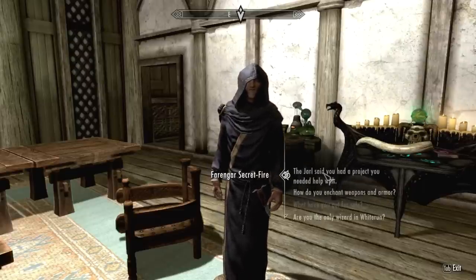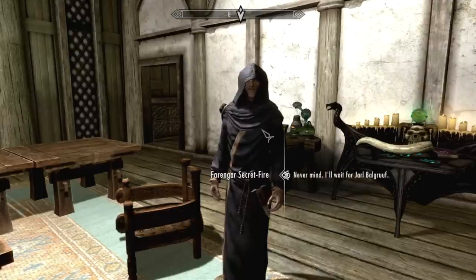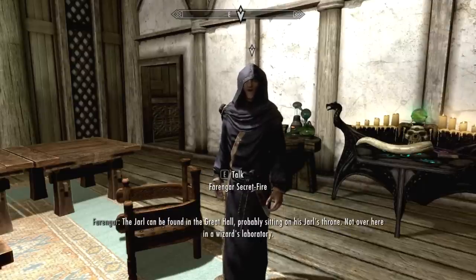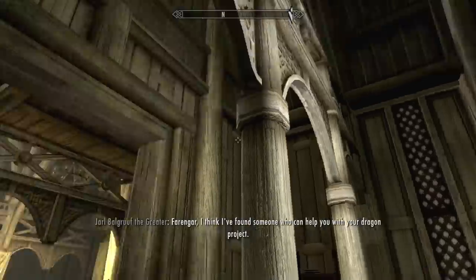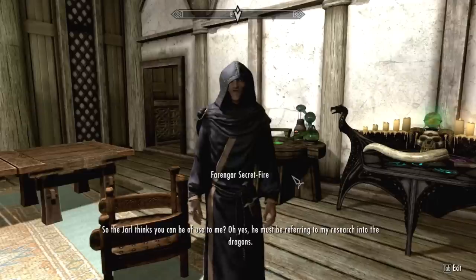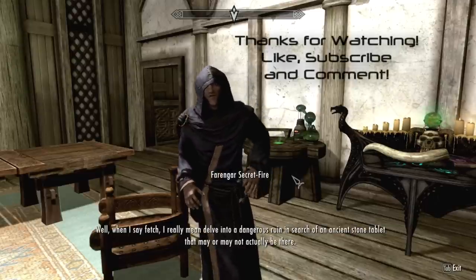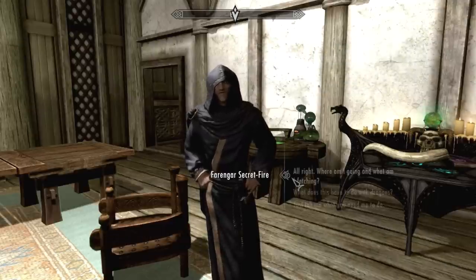So you said the project needs something? The Jarl can be found in the Great Hall, probably sitting on his Jarl's throne. He's just right there. Dragon project — go ahead and fill him in with all the details. The Jarl thinks you can be of use to me. He must be referring to my research into the dragons. Yes, I could use someone to fetch something for me. As long as it's not a rock. When I say fetch, I really mean delve into a dangerous ruin in search of an ancient stone tablet. It may or may not actually be there. God damn it.